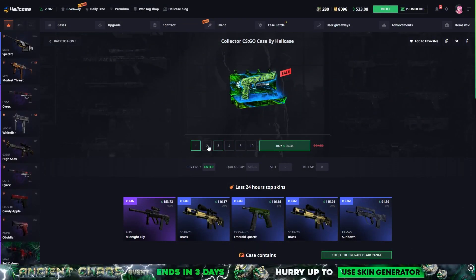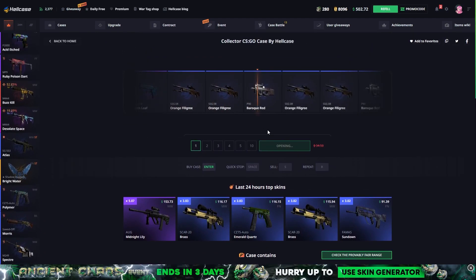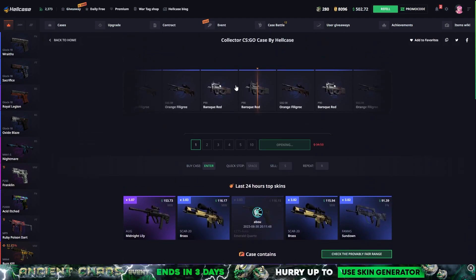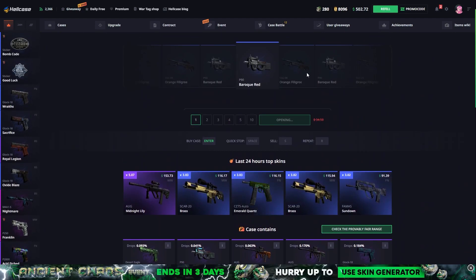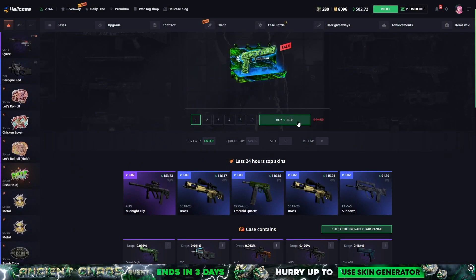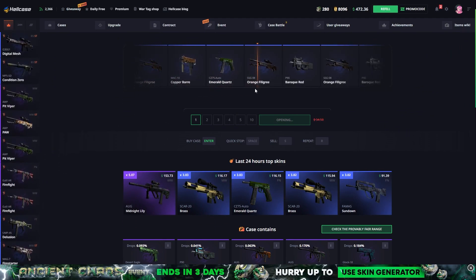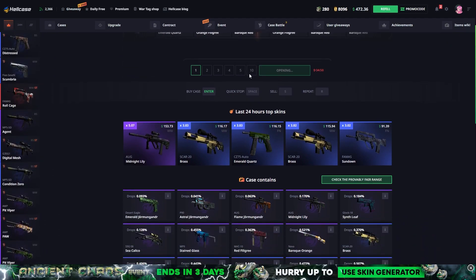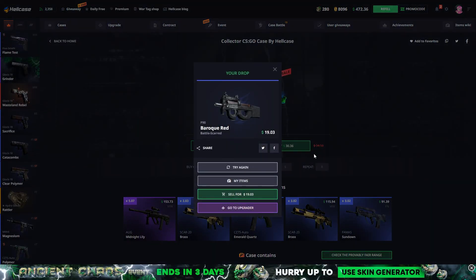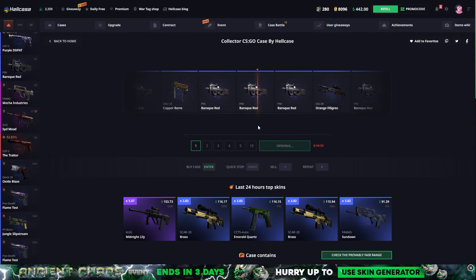We're gonna start off with opening a couple of Collectors. It's hard to understand which skin is profit on this case and which is not — I'm 100% sure this is not profit, but it's $19, so even a bad skin like that can cost like $19. Let's see if we can get like a Midnight Lily or something that actually costs good money, but it looks like we're gonna be getting a lot of those since it's 62% chance.